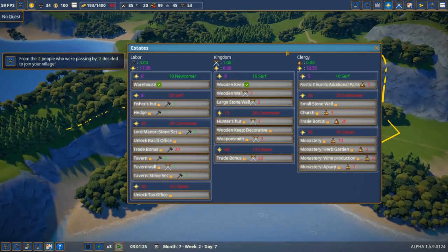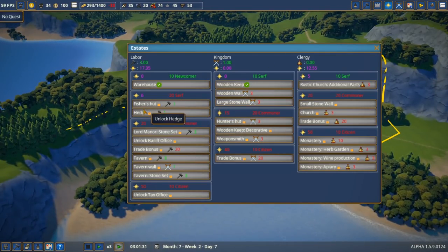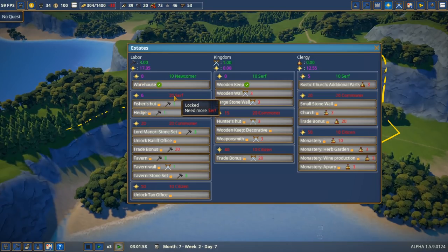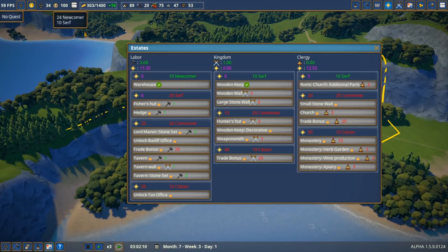Right now our only cash is coming in from berries. Eventually we're going to start getting some fish, but I have to unlock that through the estate manager. To get fishing we need to get to 6 splendor, and right now we're sitting at 17.5 — but we need 20 serfs, so we need more people living in town.